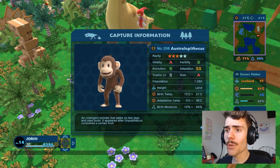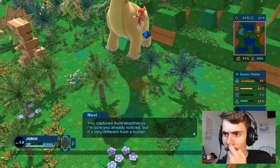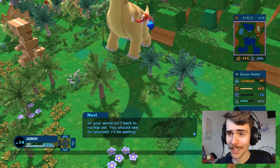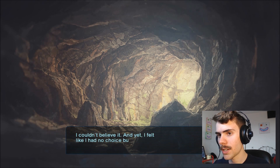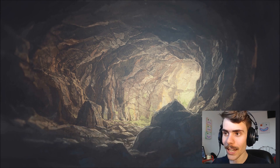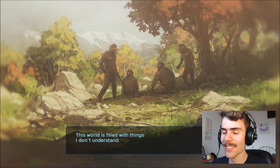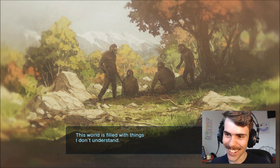An intelligent prime ape that walks on two legs and uses tools — it appeared after Dryopithecus consumed a certain fruit. It's very different from a human, so your world isn't back to normal yet. Navi said our worlds are linked — I couldn't believe it and yet felt I had no choice but to believe it. It was a complicated feeling for a kid. Hey look, it's that monkey I kissed! This world is filled with things I don't understand.